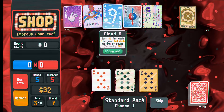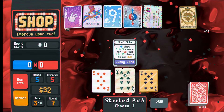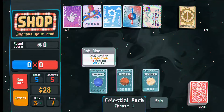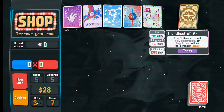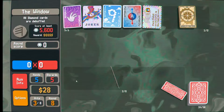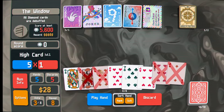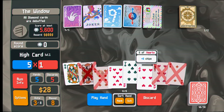The joker gains 0.5 mult for each card sold, resets when the boss blind is defeated - that seems real strong. Let's take another standard pack, looking for more nines. There is kind of an issue if we just keep taking nines because we're looking for a diversity of cards. We'll also discard kings. Let's take the celestial pack. Neptune upgrades our straight flushes - that's exactly what we want. Let's go to the next round.